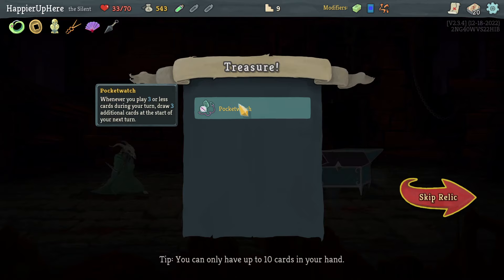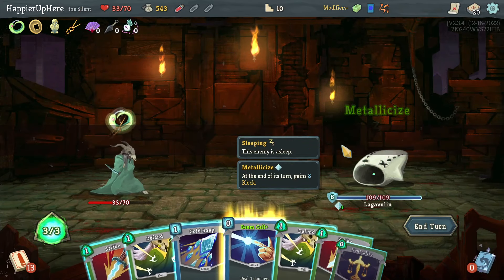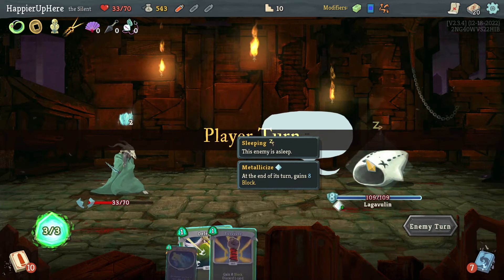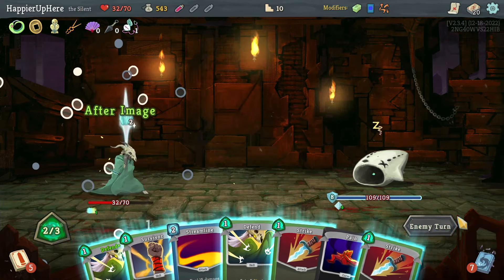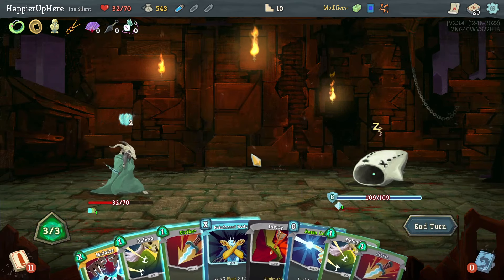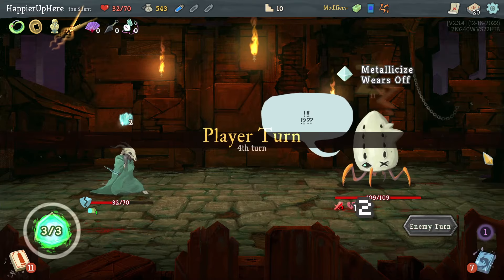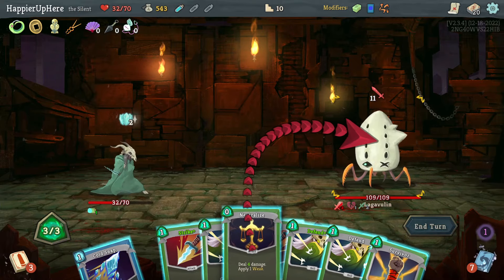There's a Wound here, I just want to wait for a big Malaise. Cold Snap wouldn't wake the enemy and gives me a frost orb. Extra card draw here — I'll just do After Image, nothing else. I'm really hoping for that Malaise — it's guaranteed to show up. Let's do Malaise and then Beam Cell. It's now 11 incoming — yes, I can fully defend. Let's do Neutralize, Cold Snap.